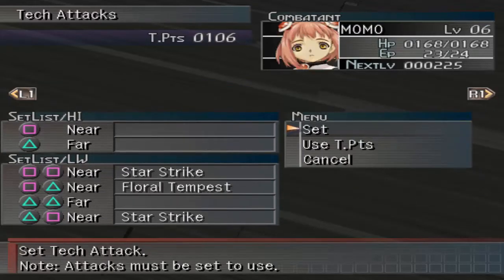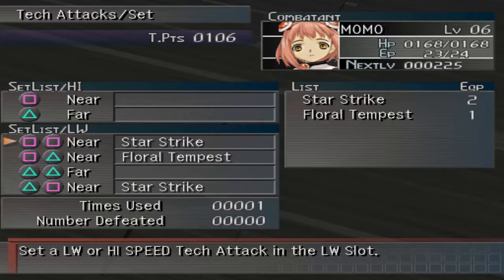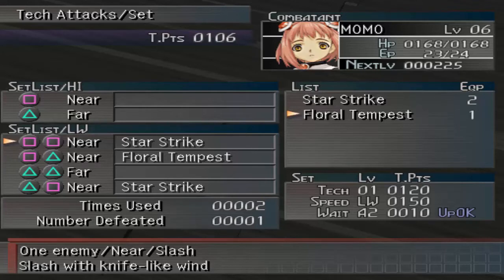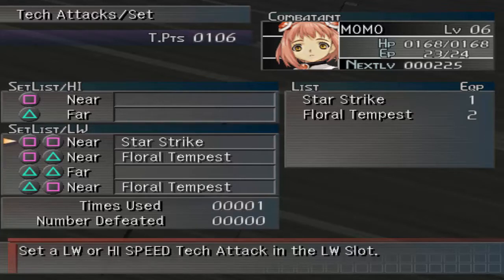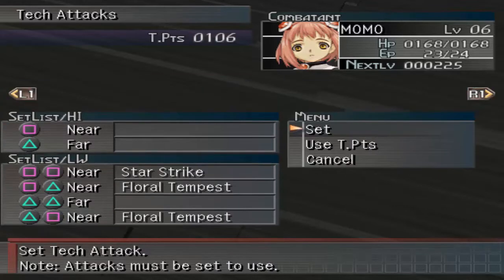Momo doesn't have anything on her far slot at this point. In fact, she has Star Strike on two of them, and Star Strike is probably the worst tech in the entire game. Techs aren't really just good or bad in this game — they're good or bad based on what elements they use or what types of attacks. Slash is always better than Hit, but there are very few enemies that are weak to Hit-type damage, so we're going to want to get rid of that if at all possible. I'm going to put Floral Tempest on this one and leave Star Strike here just in case. Once we have enough points, we'll be putting Floral Tempest on the near slot there.